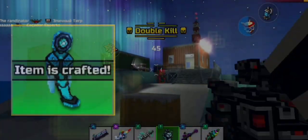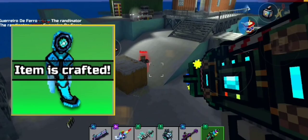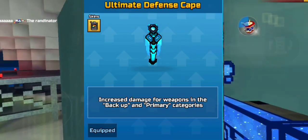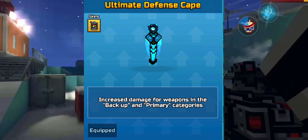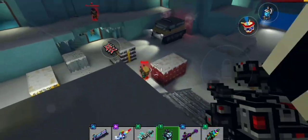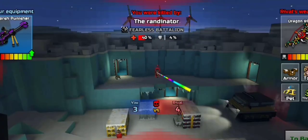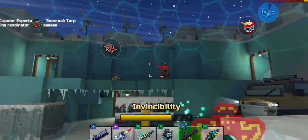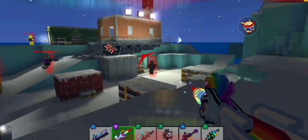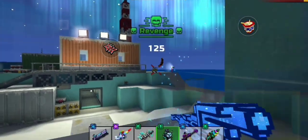Last but not least we have the Ultimate Defense Cape. This is arguably one of the most underrated accessories due to its false statement — it says it increases damage for backup and primary, but that's a bug and error. It actually does 7% more damage to all categories, not just backup and primary. The custom cape does 5% more damage to all categories, while the Ultimate Defense Cape does 7% more damage.